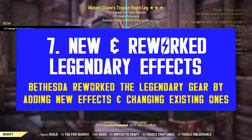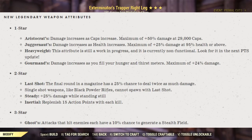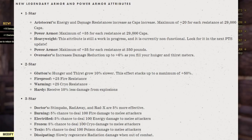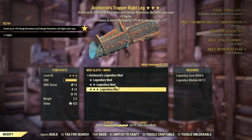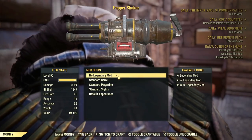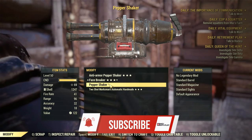Bethesda introduced around 40 changes to legendary effects with Still Rain, where 23 are brand new. For weapons, the highlights are Aristocrats, Gormans, and Juggernaut — with new forms of generating increased and reliable damage. Aristocrats is based on high caps, Gormans on high hunger and thirst bars, and Juggernaut on high health. For armor, it's pretty much the same — we have Aristocrat for more defense based on high caps, then Overeater with the same effect based on your hunger and thirst bars. This will surely enable the caps build and the food build, or intensify it — it's a whole new level of food build.